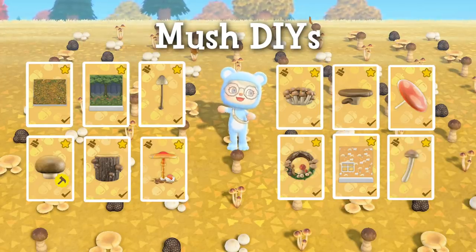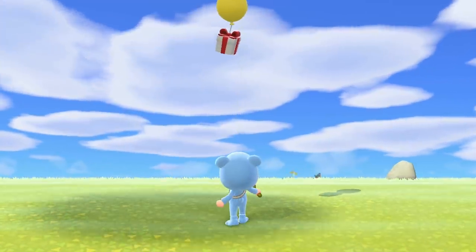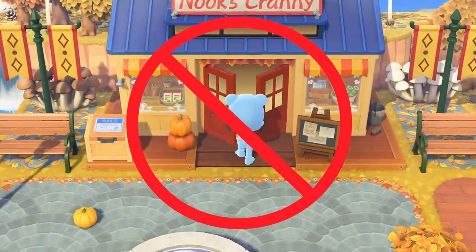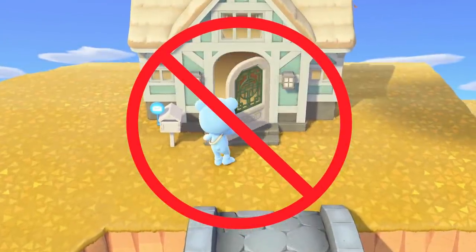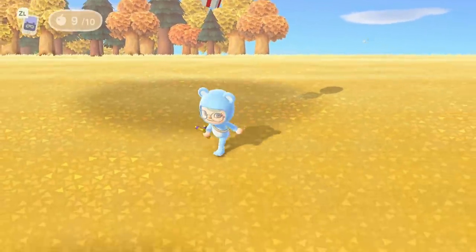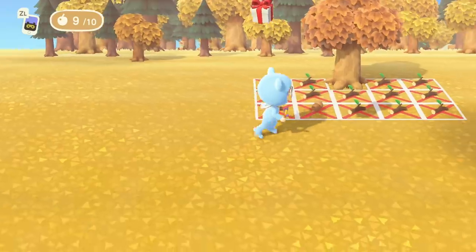The main way to get the mush DIYs is by shooting down balloons out of the sky. You'll want to carry a slingshot or two on you so you can shoot down any balloons you see outside. You won't be able to go into Nook's Cranny or into your house to grab a slingshot if you see a balloon, because they despawn when you enter a building. Not every balloon you shoot down will contain a DIY, and not every DIY that falls out of a balloon will be a mush DIY, so it's a bit up to chance.